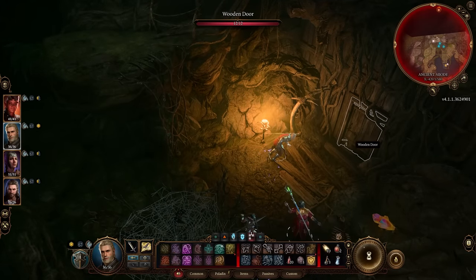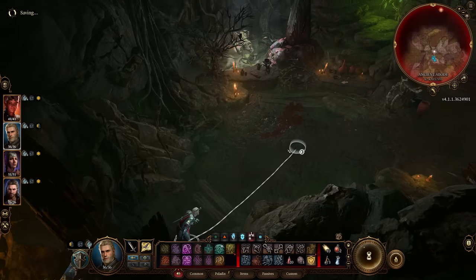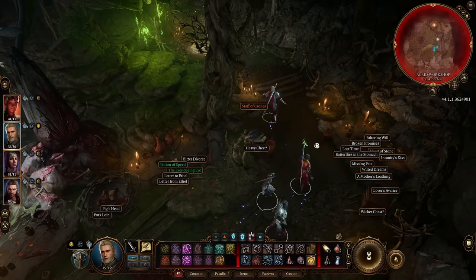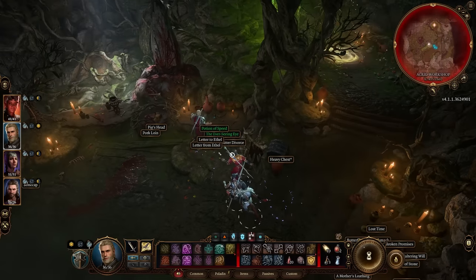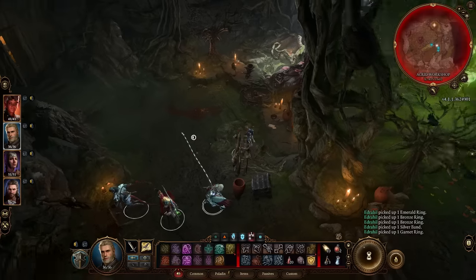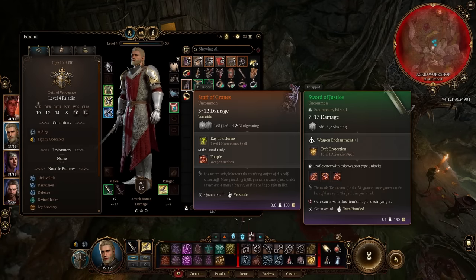We pick up a Sylvan Stone. We sneak into that room and find so much — that staff seems pretty important, let's pick it up. A potion of speed — even better. We'll read those letters later. She's going to be so mad. Oh, a bunch of rings — also mine. We're preparing and getting ready. That staff has Ray of Sickness and Topple — a level one necromancy spell. Not great, but okay.